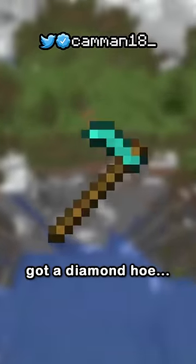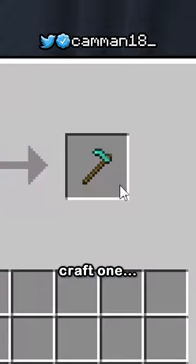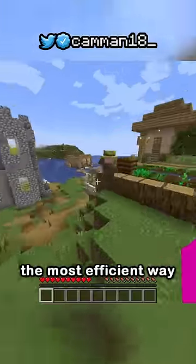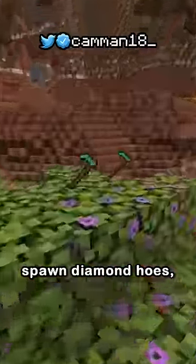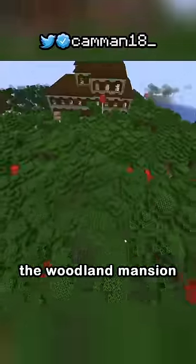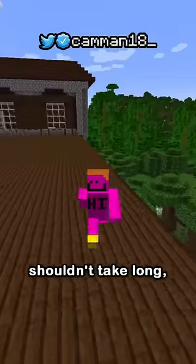I'm speedrunning a random item and got a diamond hoe. Luckily, there's a lot of structures with diamonds, and with some wood, I can craft one. But unluckily, I want to do this in the most efficient way possible, and there's two structures that can spawn diamond hoes. Why is that unlucky? Because they're the woodland mansion and ancient city, the rarest structures in the game. So I just have to spawn next to one. Shouldn't take long, right?